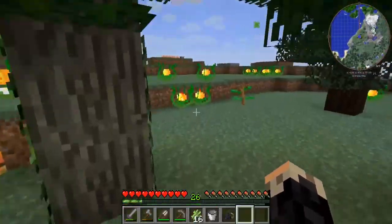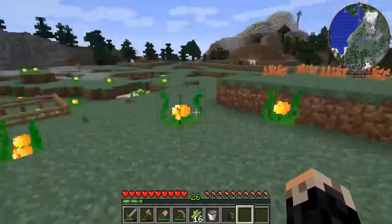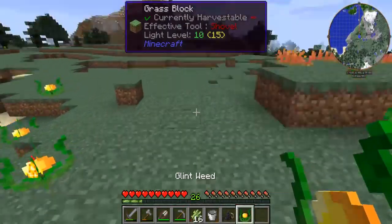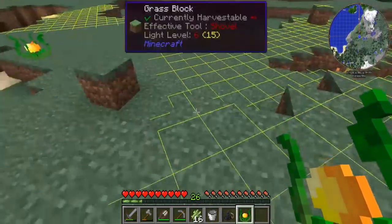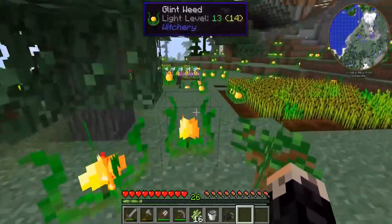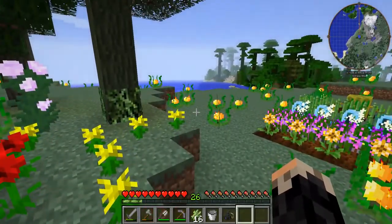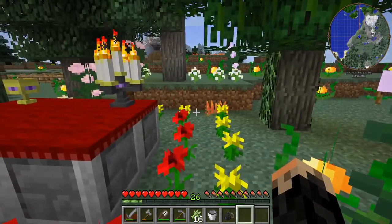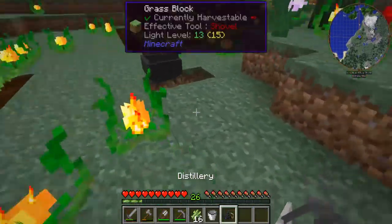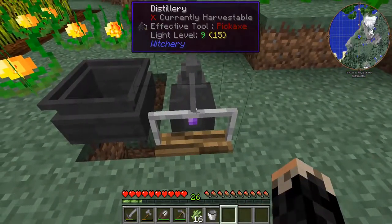Another thing that would be nice is if we could get a mob head to put on the altar. To do that there's something we'll probably want to make. We're not going to get a lot of mobs out near our base because of this glintweed, so I might have to go do some exploring underground, do some caving. We're going to have to go to the mobs instead of having the mobs come to us. In any case, I'm going to put down this distillery.